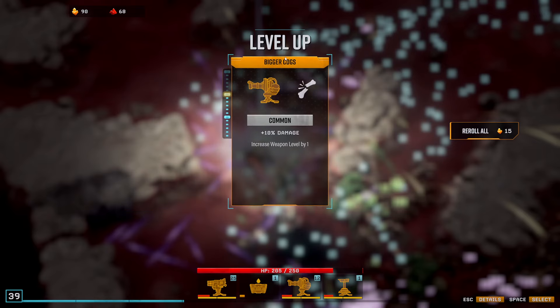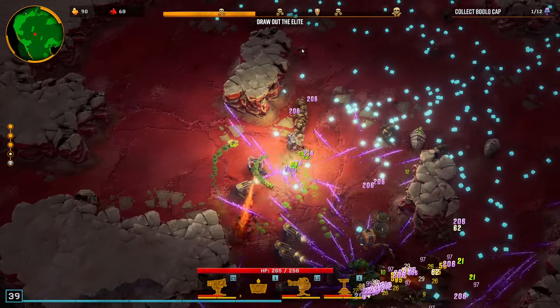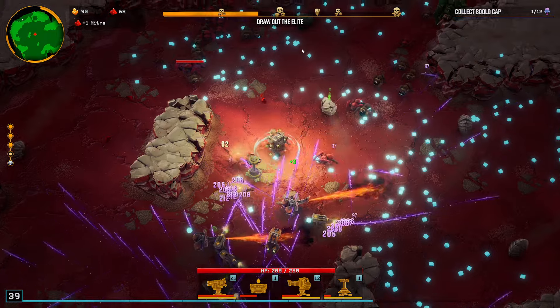Flamethrower — look for the second overclock here. Turrets follow you around is great — this is going to change everything. It should massively improve the mining they can do for me now.